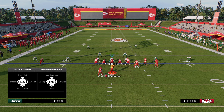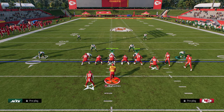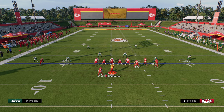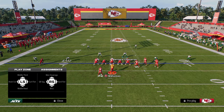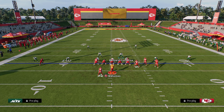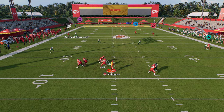We're going to vert hook that corner on the right side so it gets a little more outside. We're going to shade our coverage outside and underneath, which is really going to affect those yellow zones, and then soft squat that corner on the right side. We can leave this hard flat or put him in that seam flat. Then with our user, we're going to be the cut defender — by blitzing our user, we get better sheds. Our primary responsibility is that crosser going across, and we're going to user him ourselves.